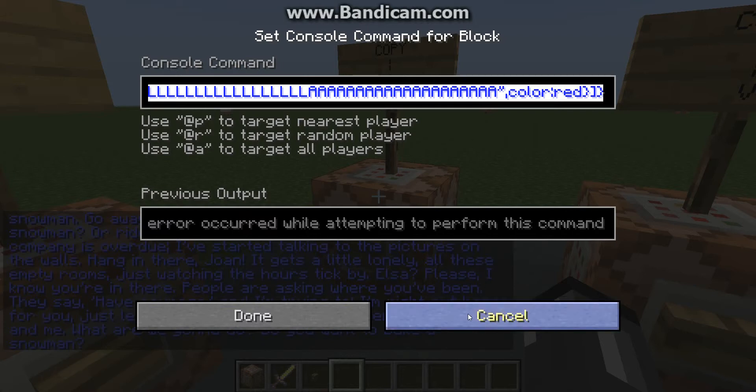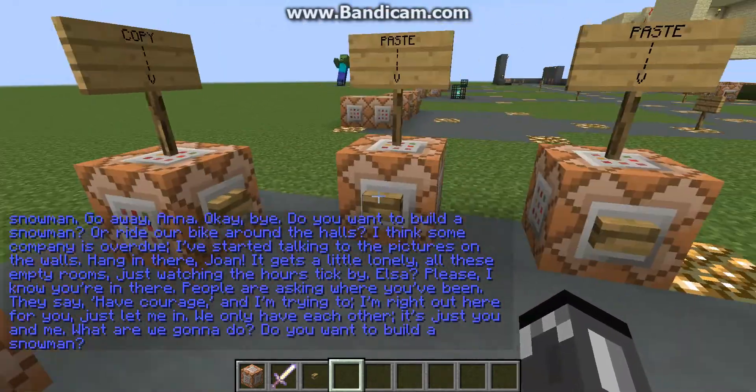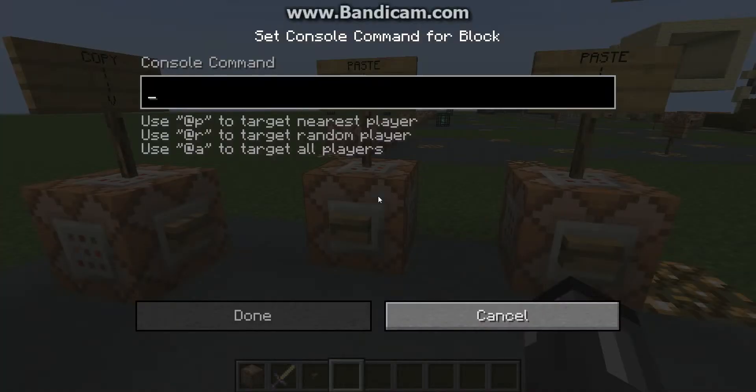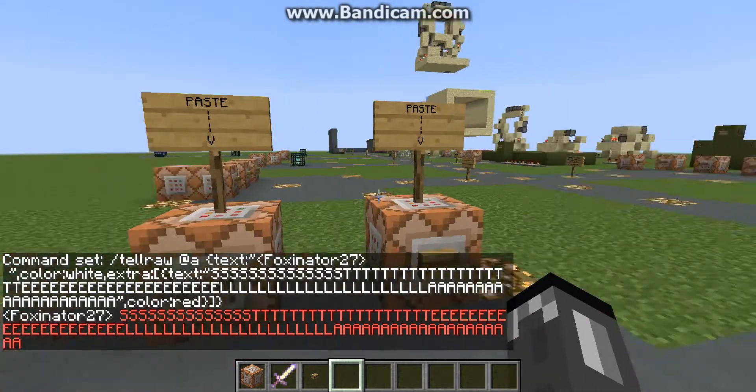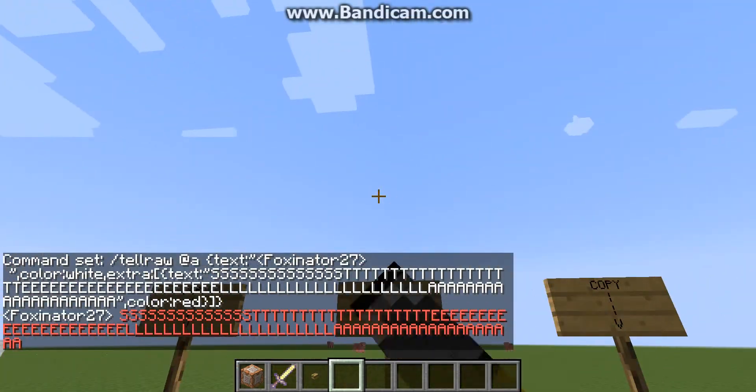So then I just copied it — I held Control and pressed C. Now I can go into this one, Control and V, press it, and then Stella shows up in the chat by FoxNate27.